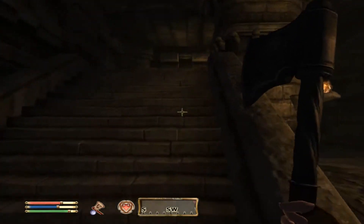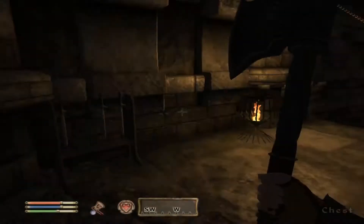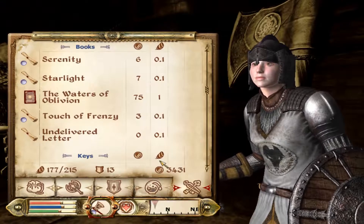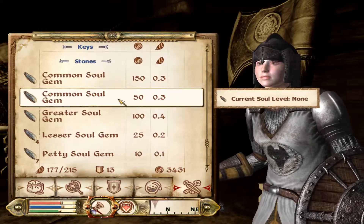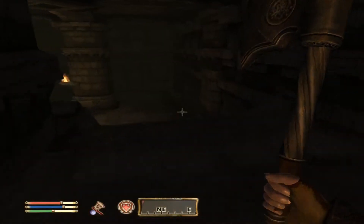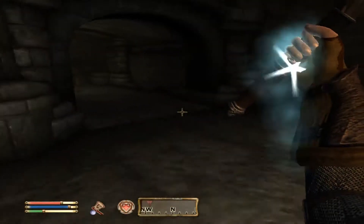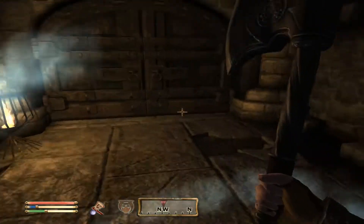Let's go up here and see if there's anything of use. There's a chest and more repair hammers. Do I need to repair anything right now? Maybe it's giving me a hint. Was that a book? I have all these soul gems as well — I do need to use them because they take a lot of space in your inventory.